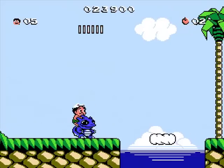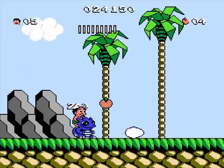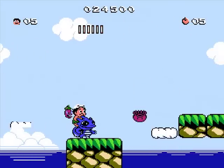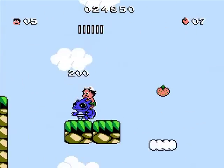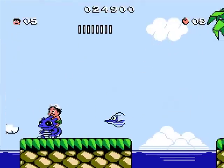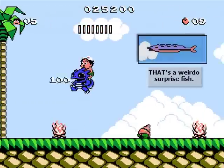Our next dinosaur — the blue one. He shoots white stuff out of his tail. His special ability is actually that he can't slip on ice, which is really useful in this level since there's no ice at all. Also that was an eggplant. And a weirdo surprise fish of course — not that weird anymore but still surprising.